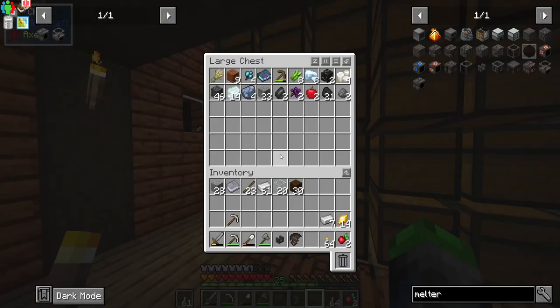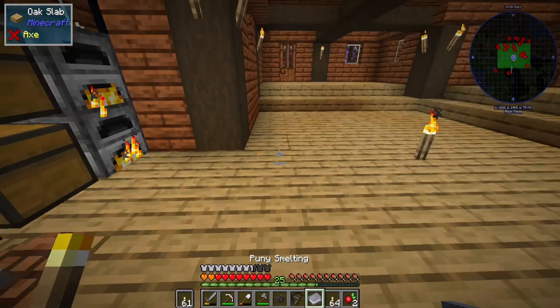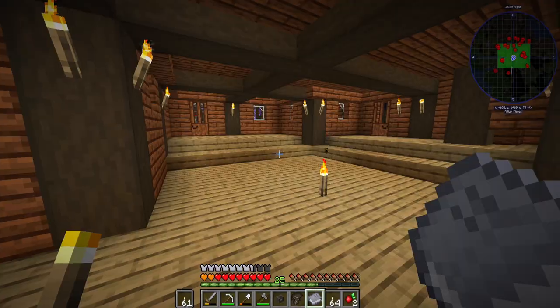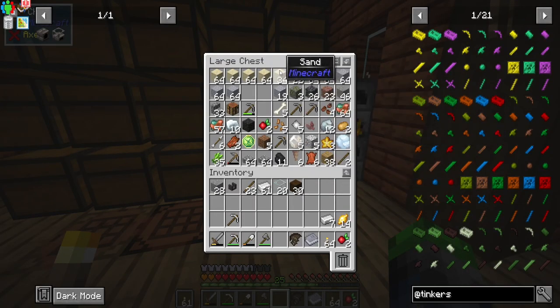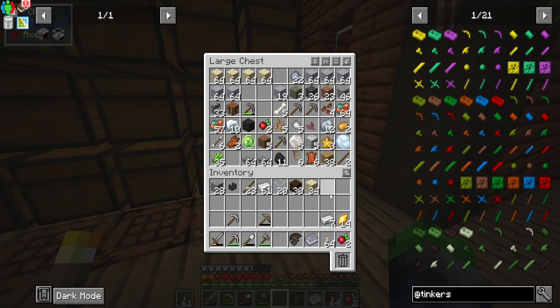We need some gold, I believe. Let's take a quick look at the book here for the materials — copper cam... Okay, so what we need to do is take some sand here. We're going to be upgrading our pickaxe to iron, which is going to be fantastic.